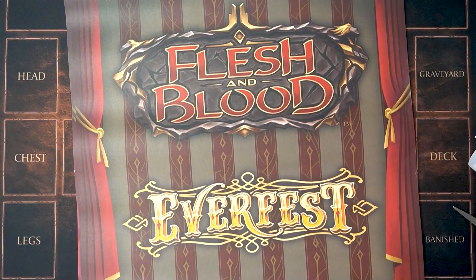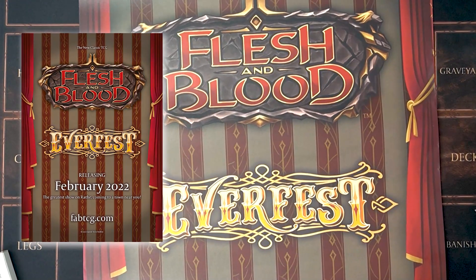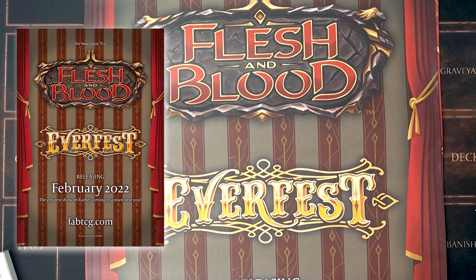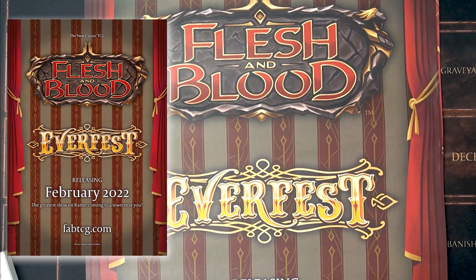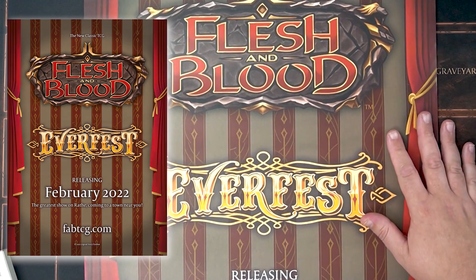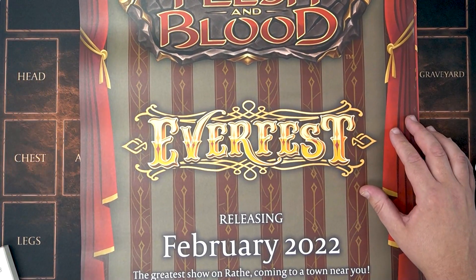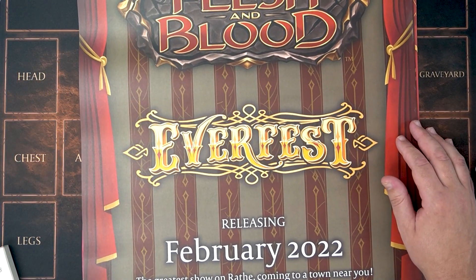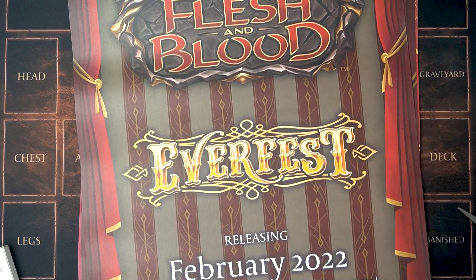The first thing you'll see when you get this kit open is the fantastic preview posters for Everfest. Everfest is the next set for Flesh and Blood and is available in February 2022. These preview posters are absolutely beautiful, so please get them up in your store ASAP. In February, the greatest show on Wraith is coming to a town near you. You get two of these in your kit.